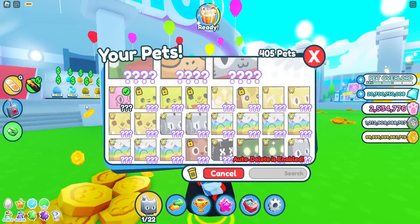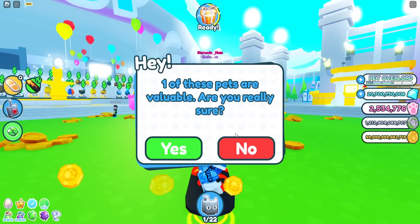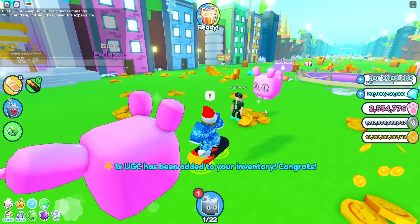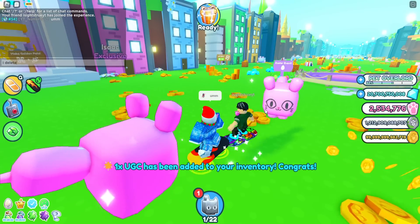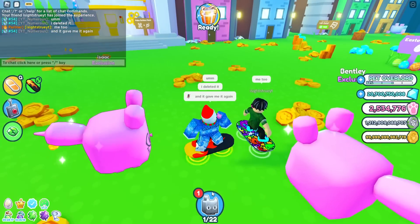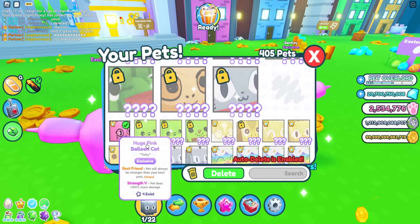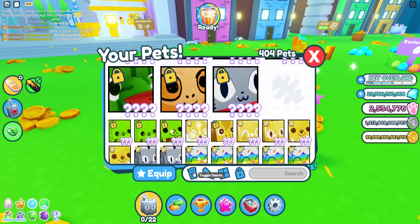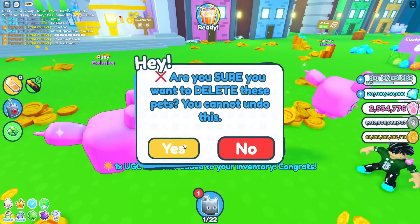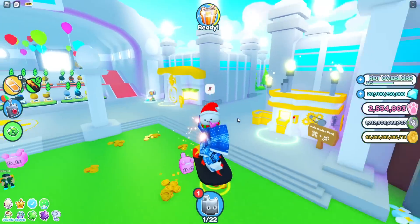The moment of truth — what happens if I delete it? Let's go ahead and delete it. 'These pets are very valuable, are you really sure?' — yes I'm sure. We just deleted the pet and it gave it back to me again! So if you delete it, it just keeps giving it back to you. I can literally never get it out of my inventory — watch it's gonna come back. There it is, back once again in my inventory.